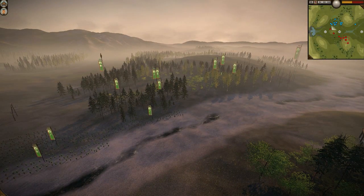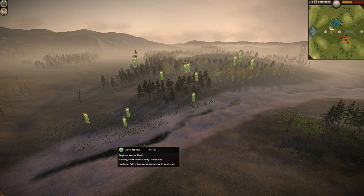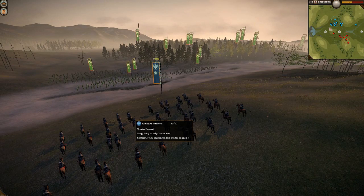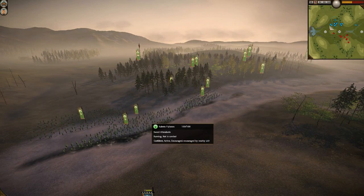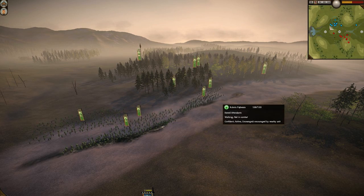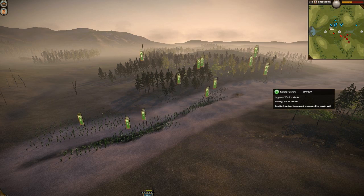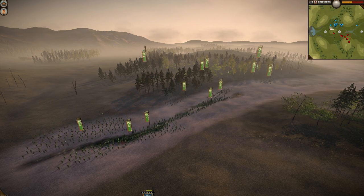My opponent has all melee infantry. He doesn't really have any cavalry or mobility of any sort, which makes it very easy for me to use my units like this Mounted Samurai to pick away at his units. He's also gone for a very low quality army with lots of Naginata Levy, backed by a couple of Sword Attendants and a couple of Naginata Warrior Monks, and of course there's a Naginata Warrior Monk Hero — but it's a lot of levy.